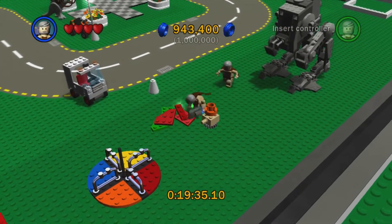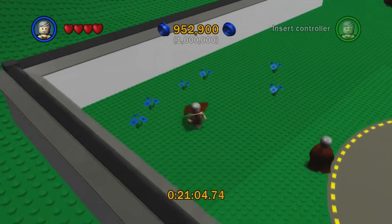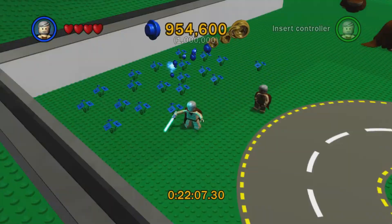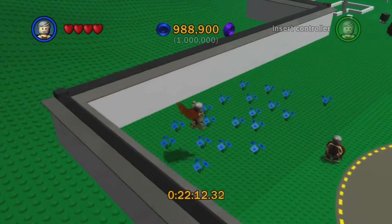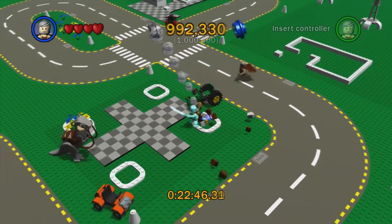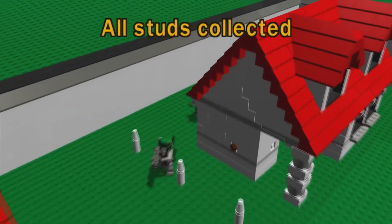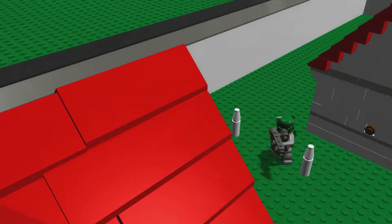Oh, and I almost forgot — this Rotator Switch right here. Just placing a piece into a Rotator Switch will also give us some more studs. Another hidden secret is that if you walk over the ground in the back left-hand corner of the area, you are going to reveal some hidden flowers. There are 19 of these things. Once you place down all the flowers, you're going to get some studs for doing that. We just need to destroy a few more things — there's still one more flowerbed we can destroy. And there are our last studs to give us one million — and in turn, all studs collected.